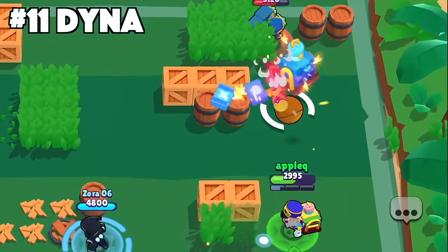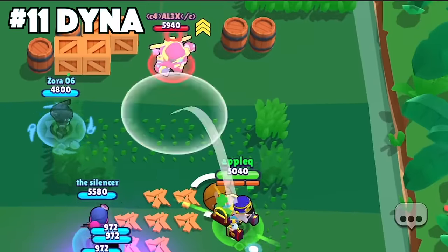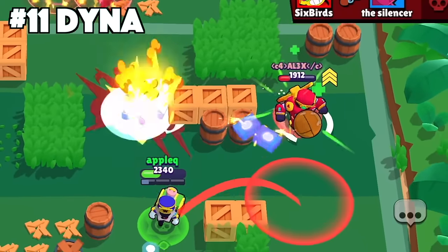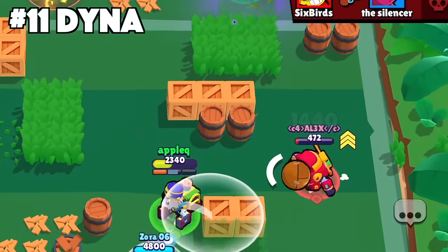For Dynamike, fire his shots in sets of two. Your first set of dynamites will bait the enemies to move one way, and then with your second set you'll have a higher chance of hitting them.